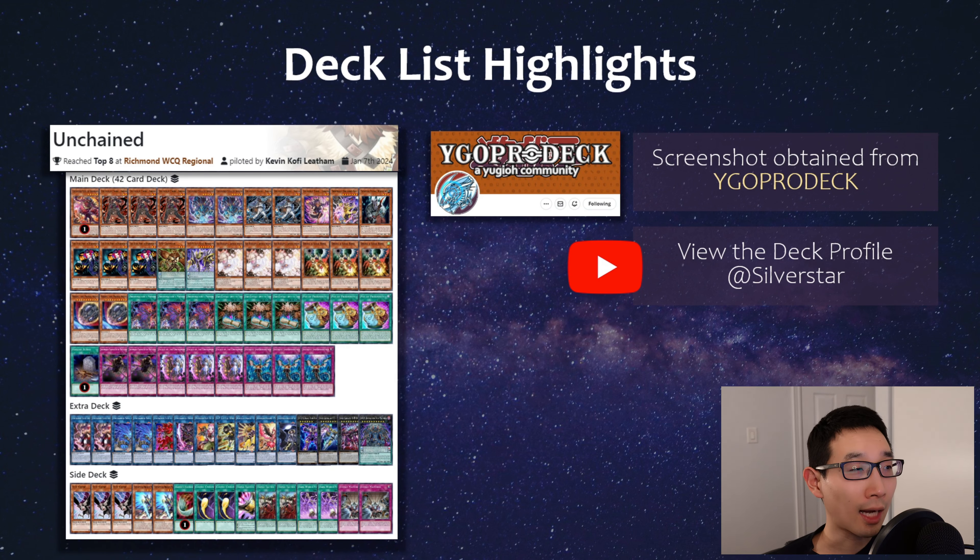Lastly, I want to quickly highlight Unchained. It did suffer that banlist hit, and looking at the list, main-deck-wise there isn't really that big a change to account for it — there's like a Griffon added. Even with that hit, yes it's not Tier 1 anymore, but there's still potential for it to top a regional. Just in case you were still hanging around with Unchained.